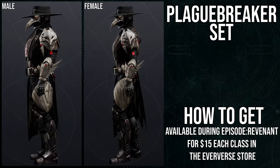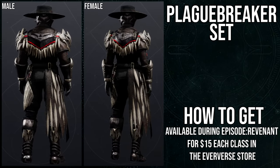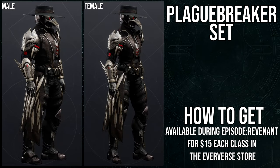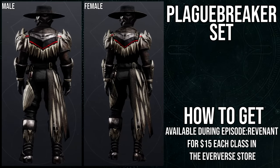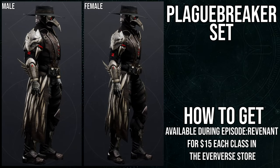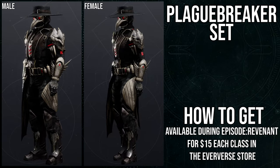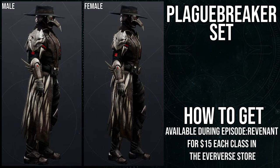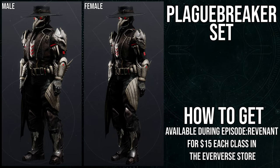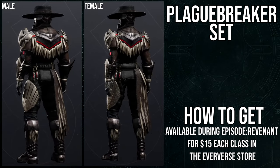For Titans, there are a lot of pieces I like. The helmet is really cool — it's just that I think it gives off more Warlock vibes than Titan vibes. The chest piece is amazing, and the boots are really cool as well. The mark is a little boring. The arms have the same impracticality problem — specifically those three blades on the bicep. If they moved them higher up onto the actual shoulder pad, I'd have no problem with the design at all.